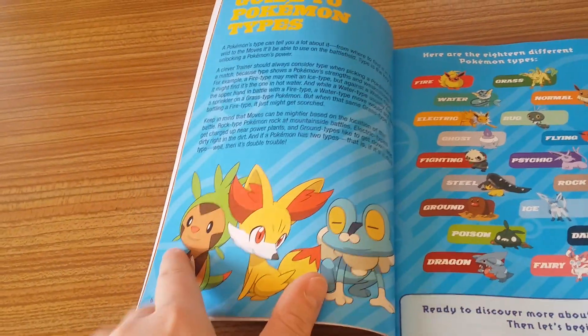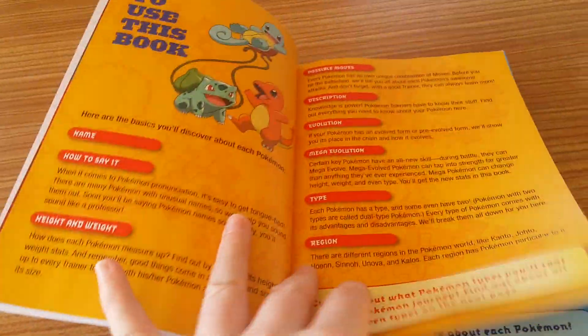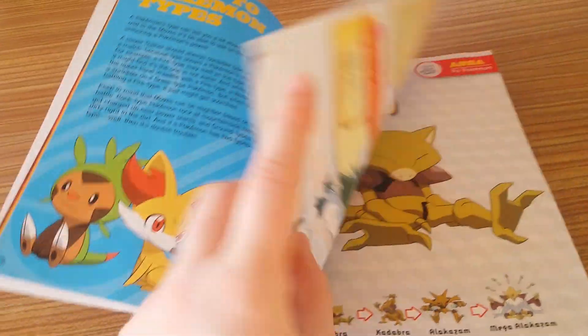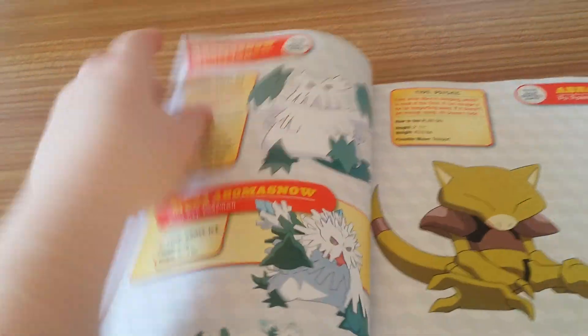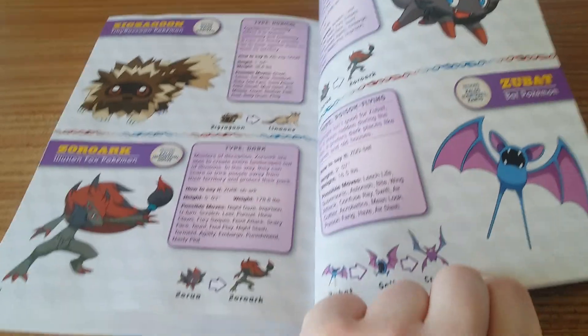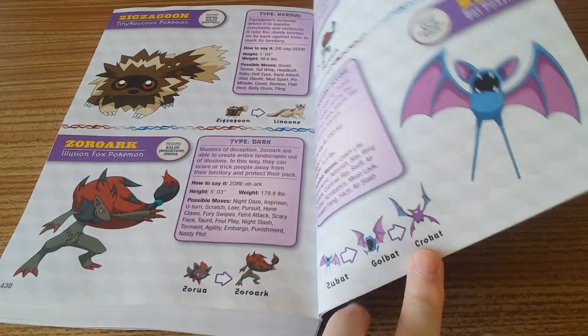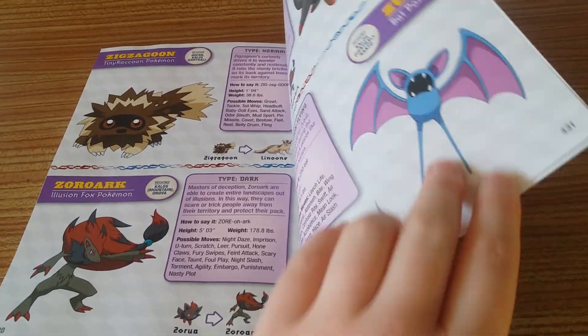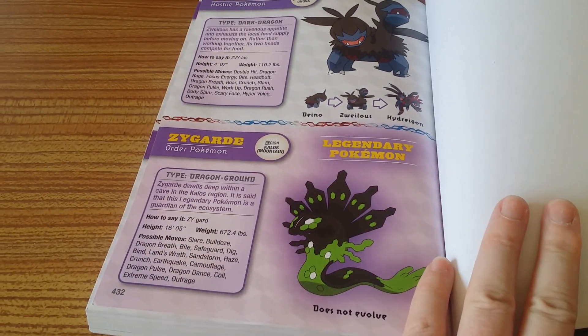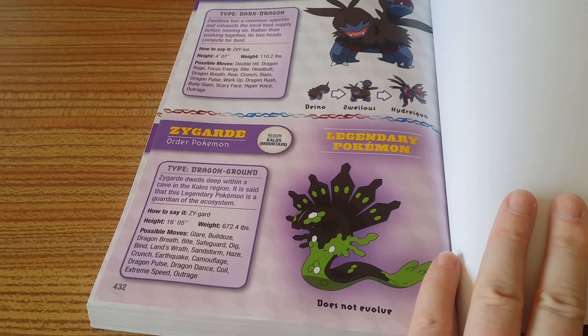Here are the three starters that you get in Pokemon X and Y. I currently have a Fennekin — well actually it's in its last evolution. It is in alphabetical order, so it starts with A all the way through to Z. So Zubat is at the back even though it is the first evolution of its evolutionary train. And the last Pokemon is Zygarde.